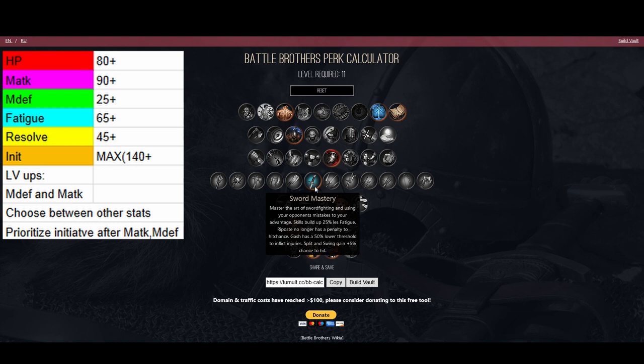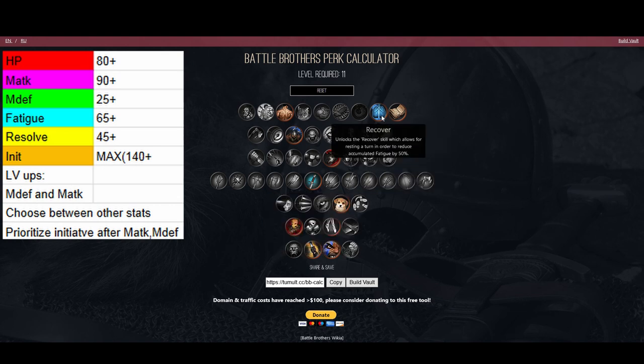After that go standard with Berserk and Killing Frenzy, and at level 11 take Sword Mastery and Recover. Sword Mastery can be optional because you can just lunge with 25 extra and it doesn't actually give any benefit with a fencing sword. The only other perk I'd consider is Pathfinder if I have a really high fatigue brother. With Recover, you can take it a bit earlier instead of Killing Frenzy because fencers run out of fatigue really fast, and fencers who can't lunge aren't as good, so consider taking Recover earlier depending on your playstyle.